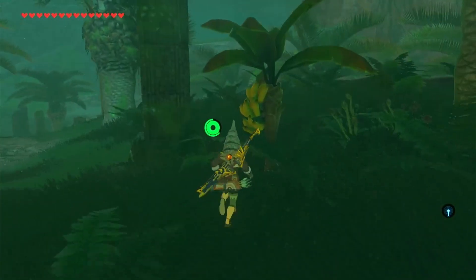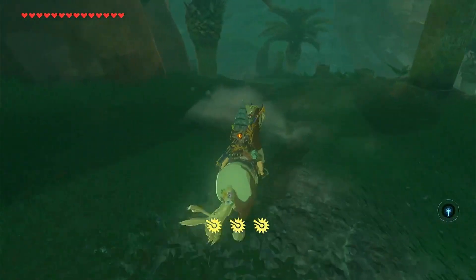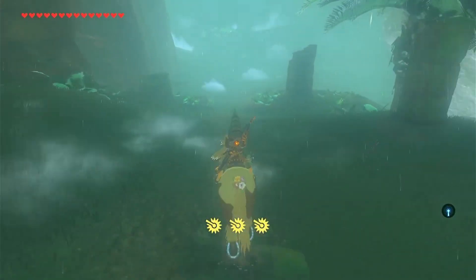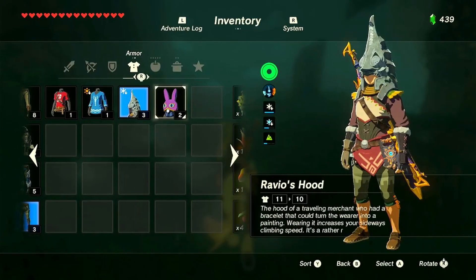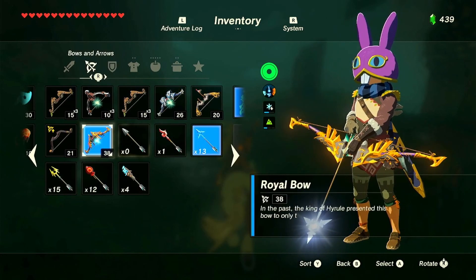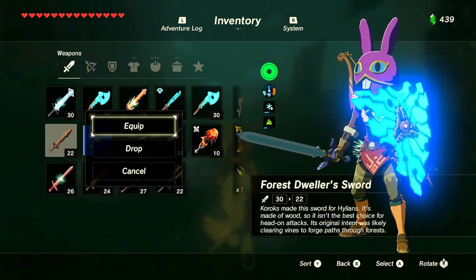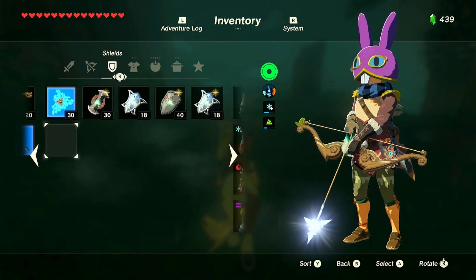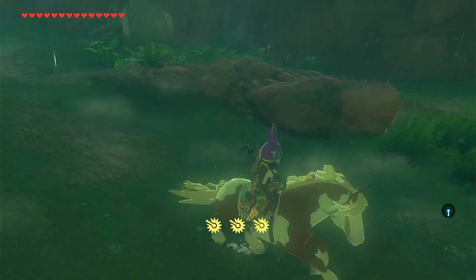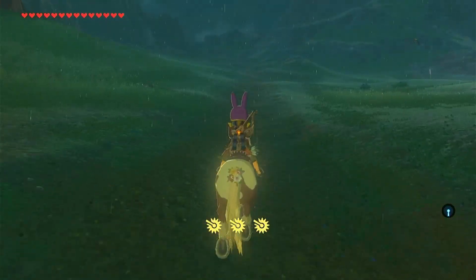Bananas. I'm gonna stop and pick up any food we see because I feel like we run out of food so quickly. Let's wear the Ravio Hood — that looks so ridiculous. Equip the Forest Dweller Bow and the Forest Dweller Sword. Lightning shouldn't strike us. This is Ravio's Hood from A Link Between Worlds. Ravio and Hilda — love them. I like Hilda more, but Ravio's lovely.